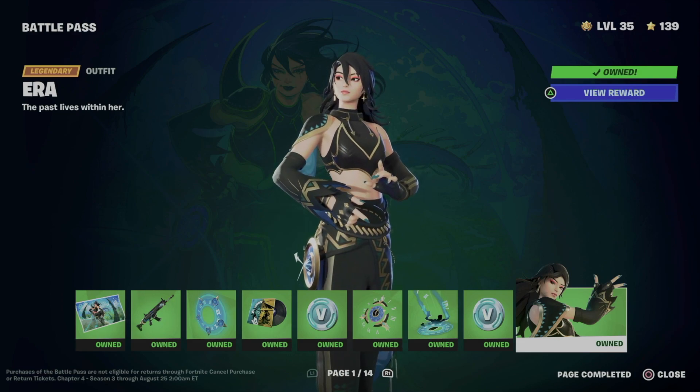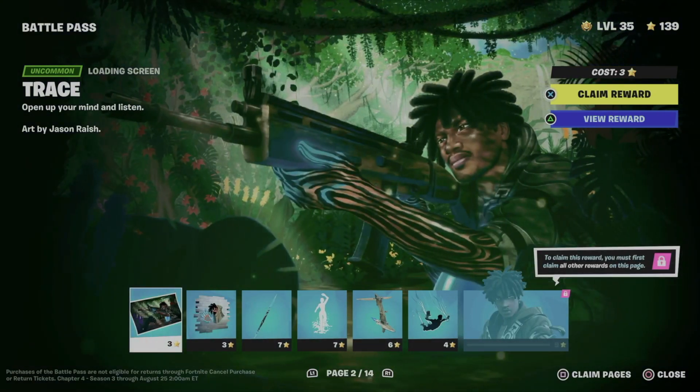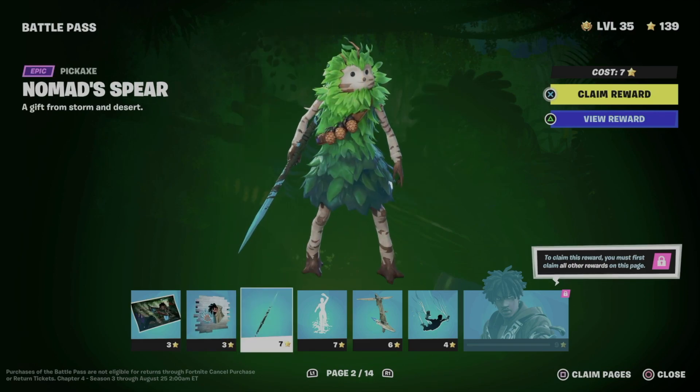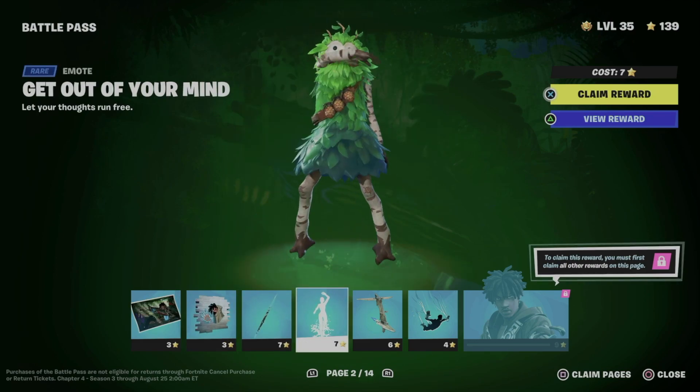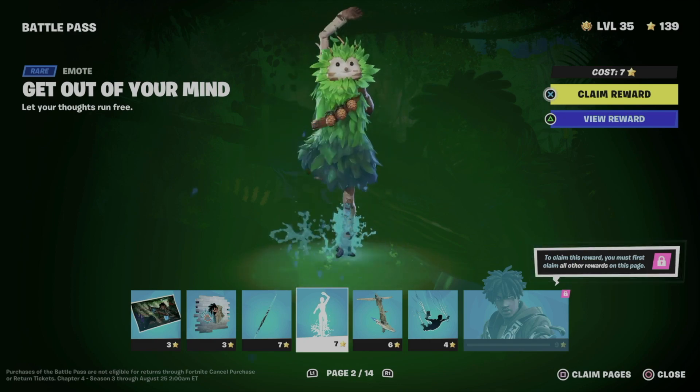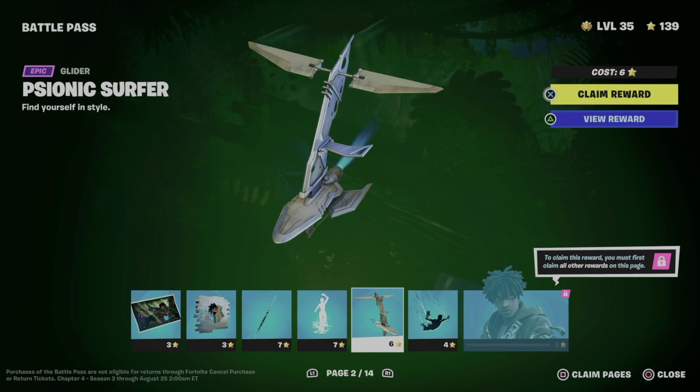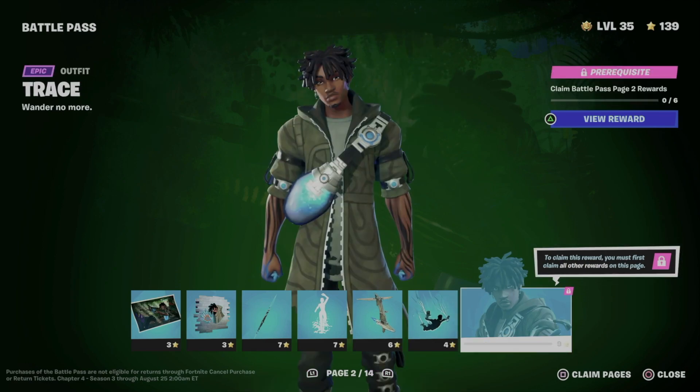Moving on to page number two, we're going to take a look at this awesome loading screen, this awesome spray, plus this pickaxe, this emote that looks pretty awesome, and the glider, the contrail, and finally we get to unlock the skin.